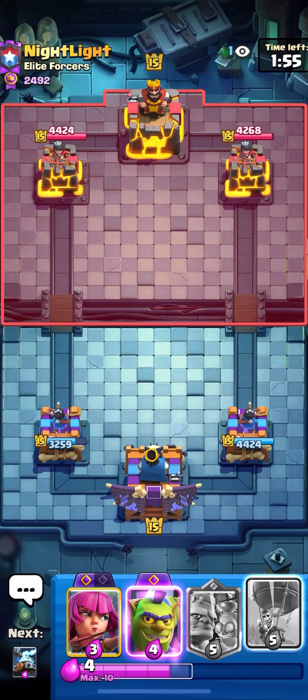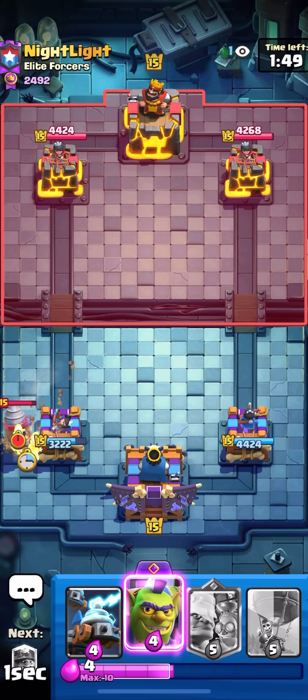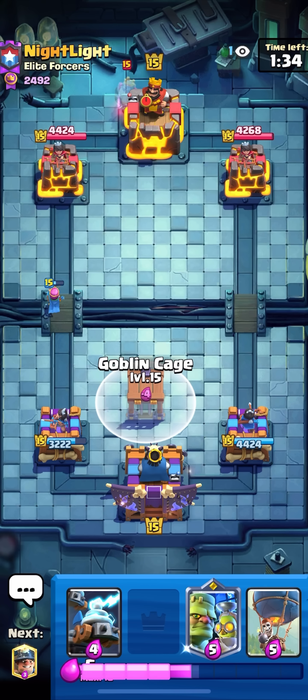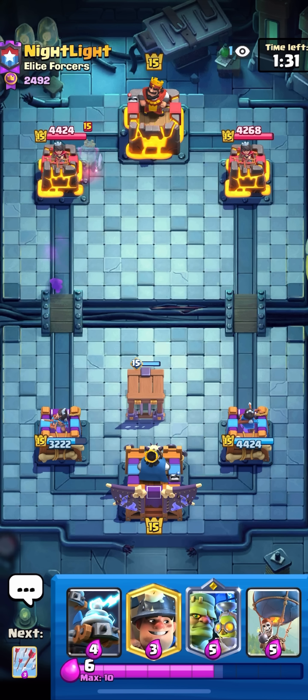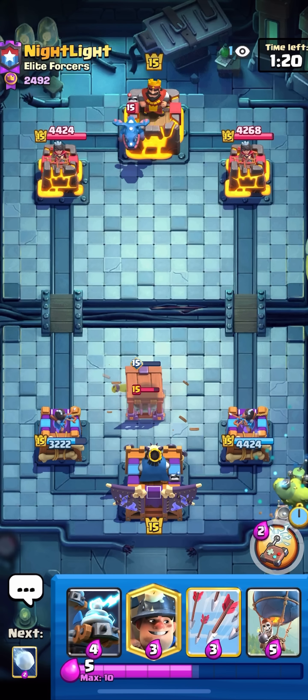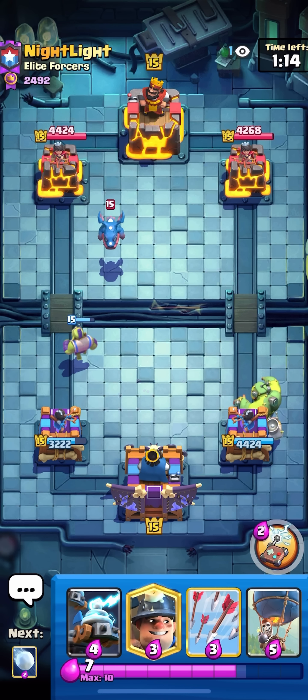That was a really, really aggressive play from him. I hate whenever people start like that because if I had the wrong cycle he could have won. Archers here — I do have both my Evos up now. Looks like he's just playing Drill NATO. I'm gonna Cage here. So he has Frankenstein for air defense and that's it so far — he's only played one Evo being the Evo Drill. There's the Evo E-Drag — okay that means he has two air cards.